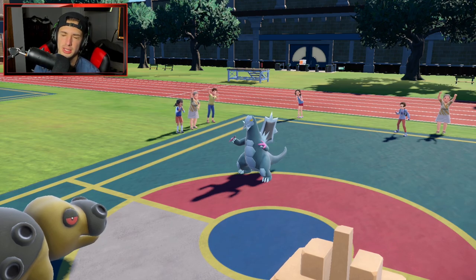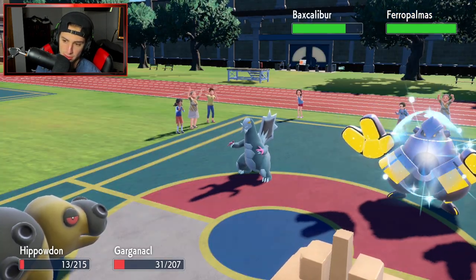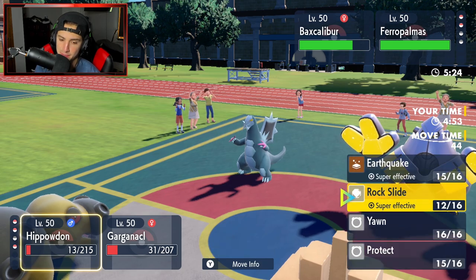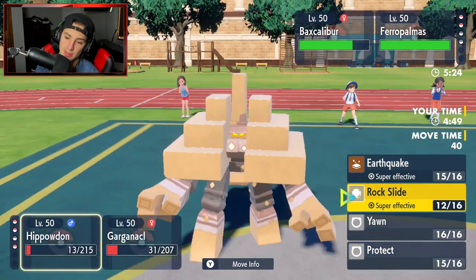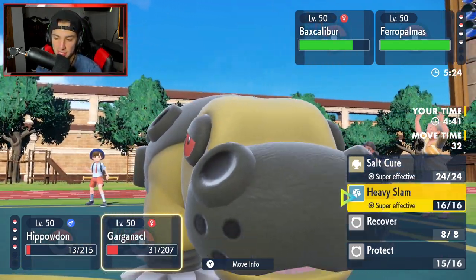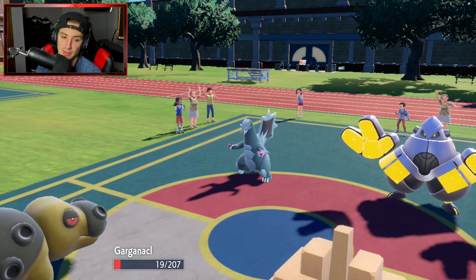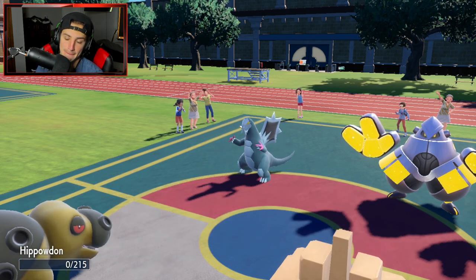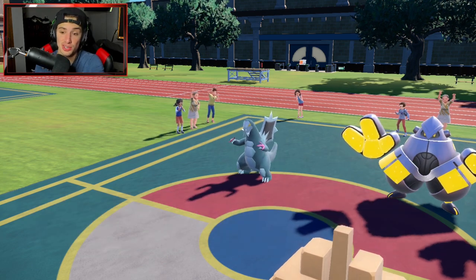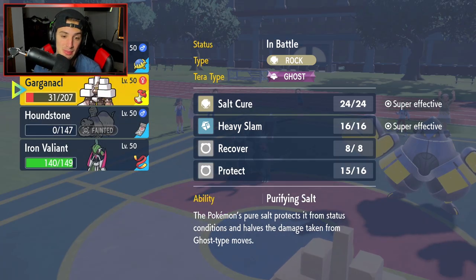Opponent wants to Ice Shard again — their final Pokemon is Iron Hands. Going for Yawn to put something to sleep, but this Iron Hands will just rip into me. Gargaknackle drops, Ice Shard brings down Hippaladon. Iron Valiant comes back out. If that Salt Cure had hit Baxcalibur without the flinch, I'd have had a very good chance of winning, but they still have the upper hand now.